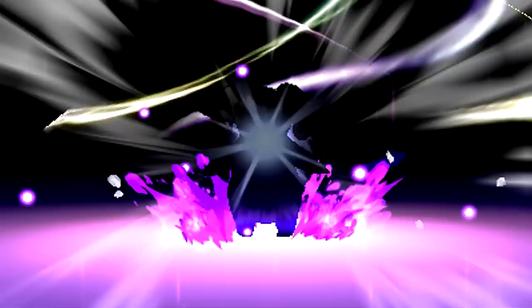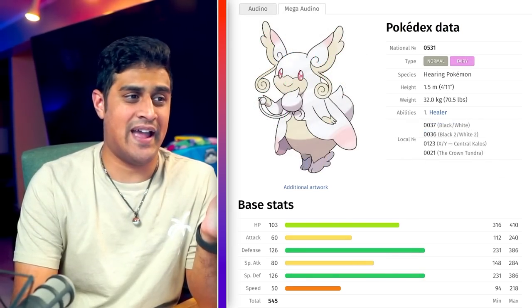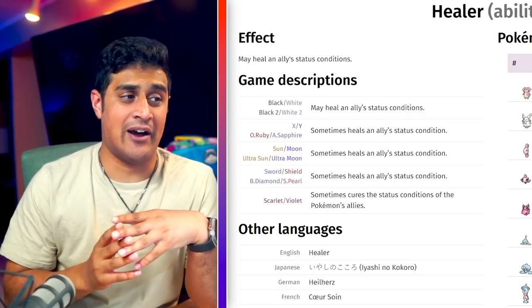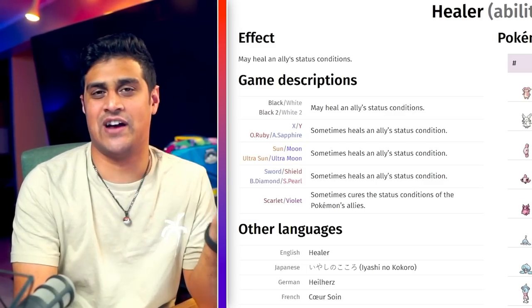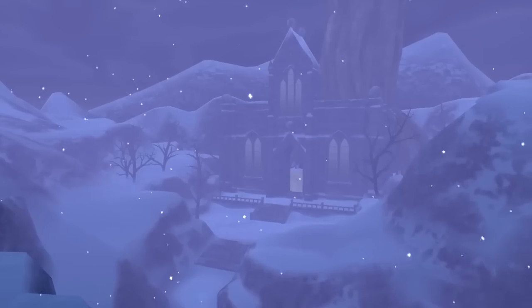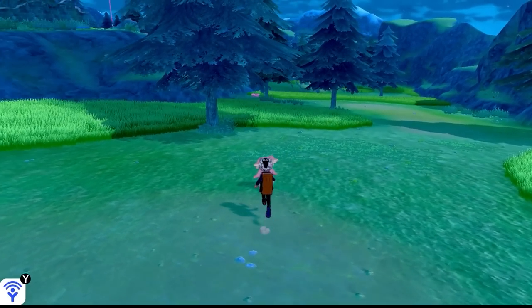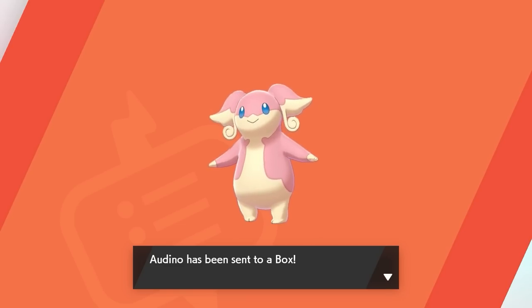Now let's move on to Gen 5. There's only one Mega Evolution for Generation 5 — Mega Audino, which gains the fairy typing and has the ability Healer, curing an adjacent ally's status condition at the end of each turn, making it great for doubles battles. To get Audino, boot up Pokemon Sword or Shield, head to the Crown Tundra, and make your way to the specific marked location where Audino will appear. Catch it and that wraps up Gen 5.